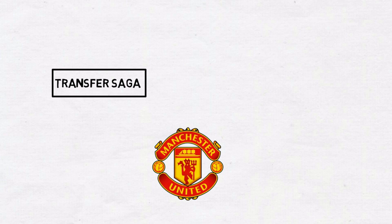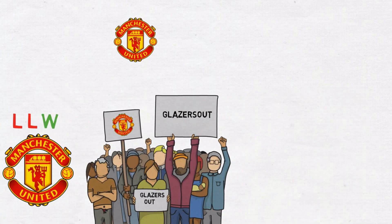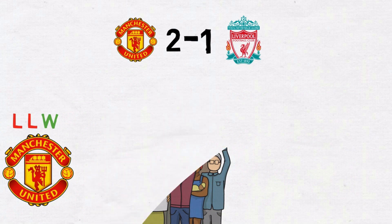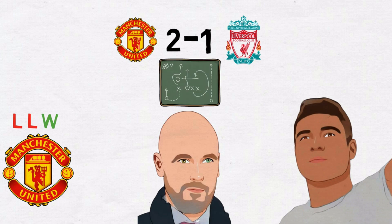One of the most stale and dragged-on transfer sagas in recent seasons has to be the one involving Manchester United and Frankie de Jong this summer. On top of the complications surrounding the deal, an abysmal start to the season has done nothing but create more ruckus among the fans. The Liverpool game has calmed the situation a bit, but United are far from where they want to be. A swift purchase of Casemiro from Real Madrid came as a surprise amidst all this. Let's take a look at how Manchester United can set up going forward.